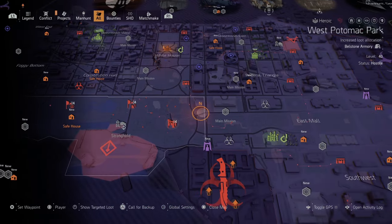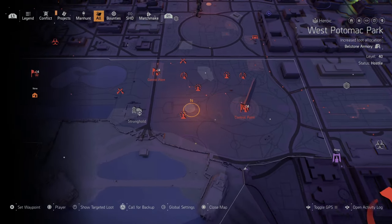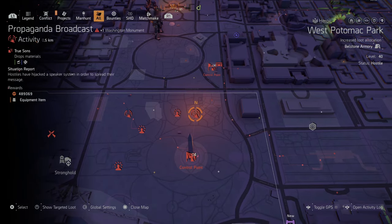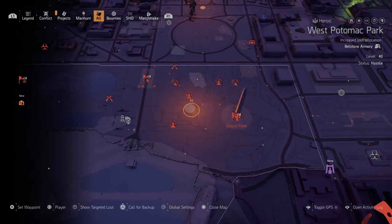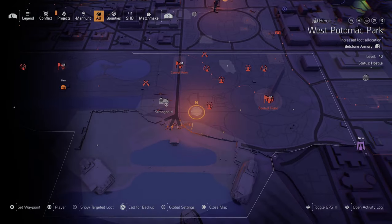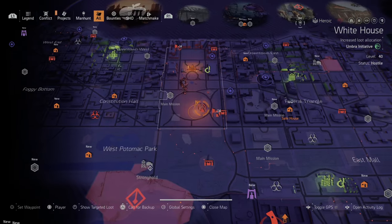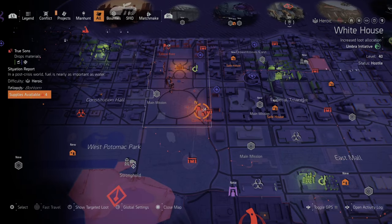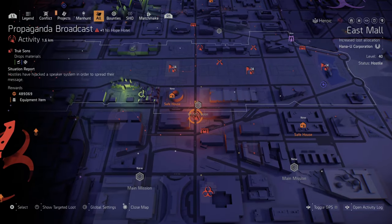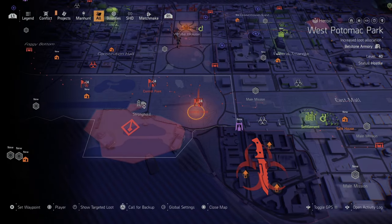Once you have the build set to heroic with five directives, you need a good farming area. The control point near Washington Monument and Tidal Basin is my favorite. Right there you have three public executions, two propaganda events, a territory control, and a resource convoy. I always fast travel to Tidal Basin and then look at surrounding areas — there are more activities above and south near the Air and Space Museum.